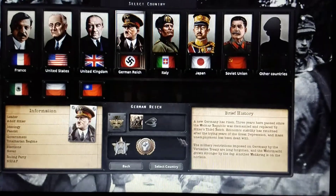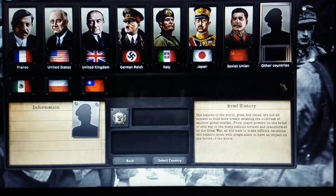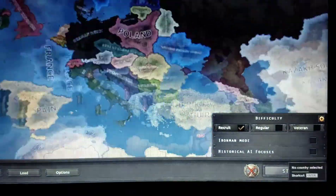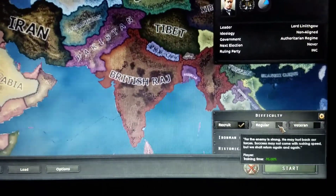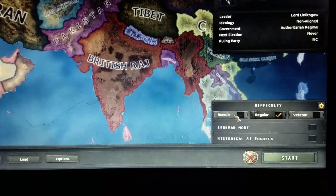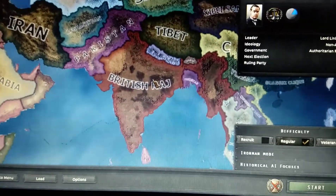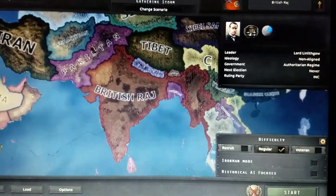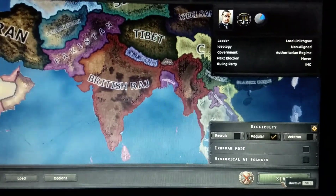I also have a mod for instant war so I don't have to wait like a hundred days. We're gonna pick the British Raj on regular difficulty — that's India — and right at the start we are a puppet to the UK.